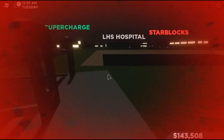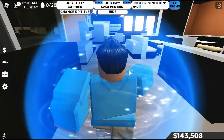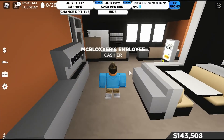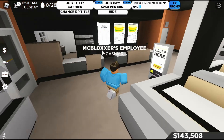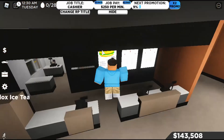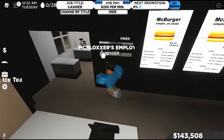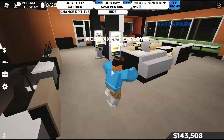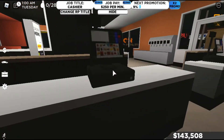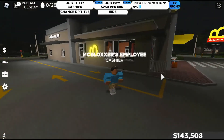I have one more solution: the McBloxer's job. Click McBloxer's and wait for it to load — recording in this game makes it lag. Once you're in, you just sit here and go AFK to make money. I'm only at the first level so it's slower. You can put something on your spacebar to keep moving. I wouldn't use an auto clicker since that may not be allowed, but just stay here, take orders, and it's as easy as that.